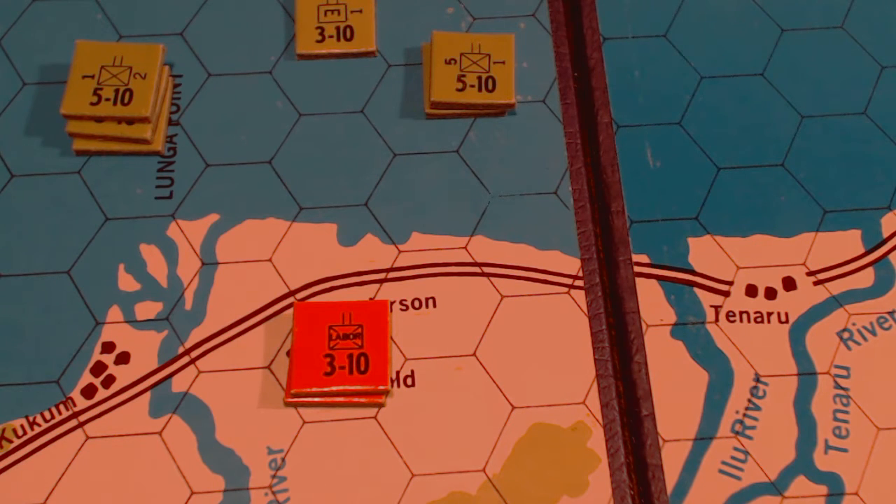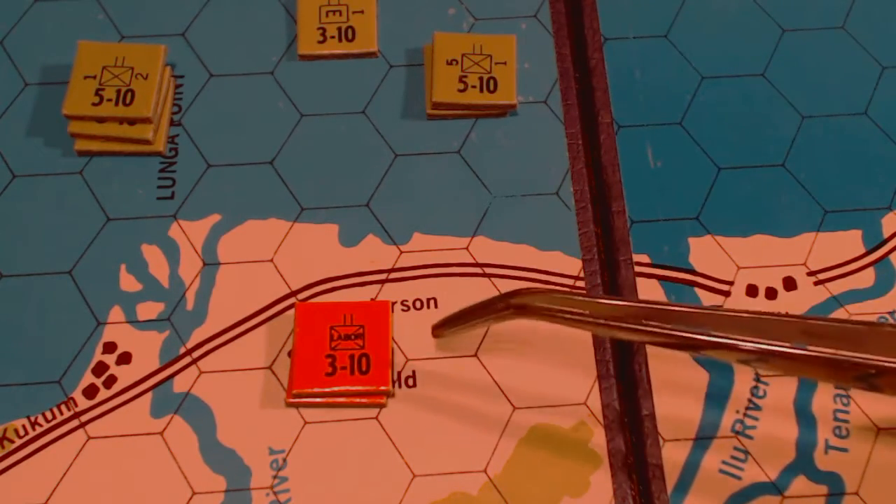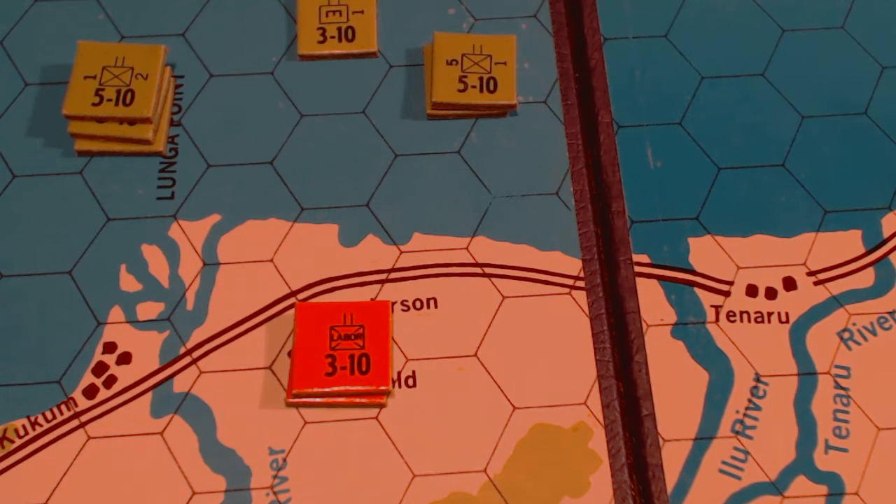I'm going to give a brief example of the invasion part of the game. The Japanese at-start units must set up on or within seven hexes of Henderson Field. I see no reason not to put them on Henderson Field — they're basically labor battalions and construction battalions or some kind of defense.